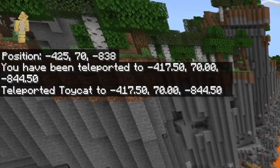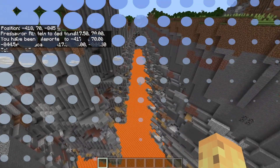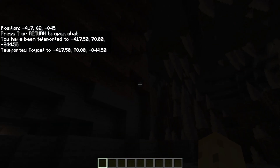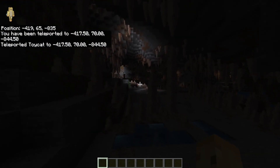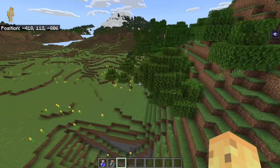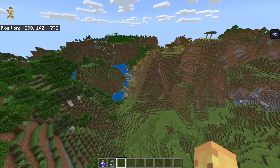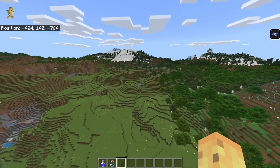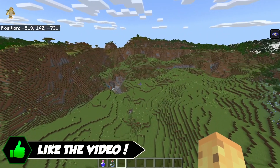That exact point - negative 417, negative 845 - sadly after the update looks something like this. Oh, it's inside of a cave. I mean, it's a nice dripstone cave. But if we take a look at the surface where the dripstone cave is, sadly you can see there is no sign of the infinite ravine. There's like a valley over here with a wonderful little village and a lovely snowy mountain - some new 1.18 terrain - but it's just not the same as an infinite series of ravines.